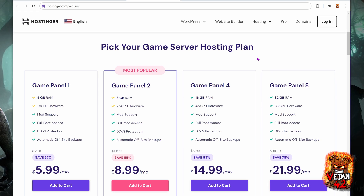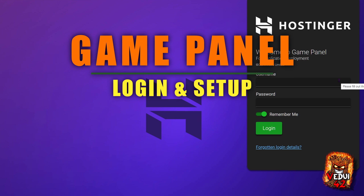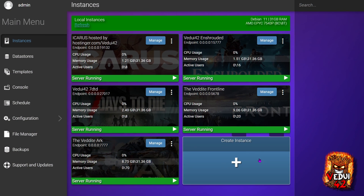These prices are before the discount from a discount code that I will provide you as well, so it's actually even cheaper than you see here. First step is to log in. Don't worry about how to get to your login page — I will go through that in the VPS setup. And these are my servers that I'm running. To tie back to the GamePanel choices, I'm running multiple servers on a GamePanel 8.